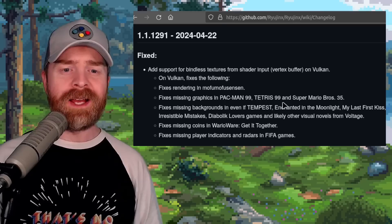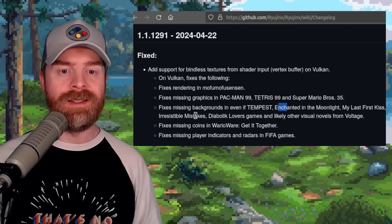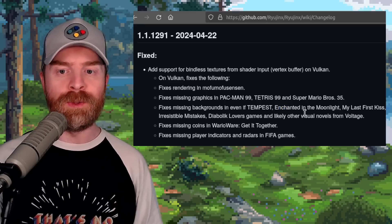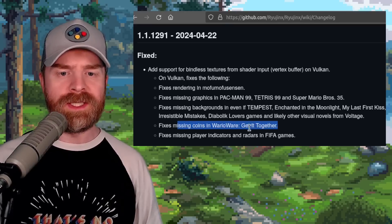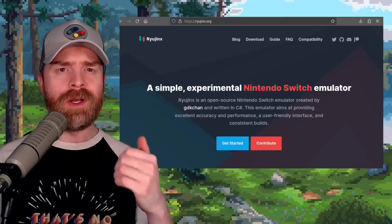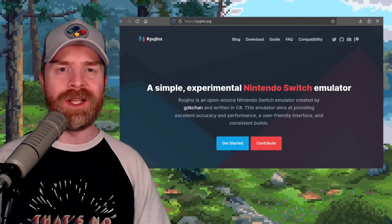It fixes missing backgrounds in Tempest, Enchanted in the Moonlight, My Last First Kiss, Irresistible Mistakes, Diabolic Lovers games, and likely other visual novels from Voltage. On top of that, it fixes missing coins in WarioWare Get It Together and missing player indicators and radars in FIFA games. Ryujinx is 100% free, it's open source, and currently the best Nintendo Switch emulator out there.